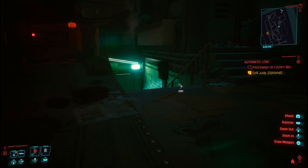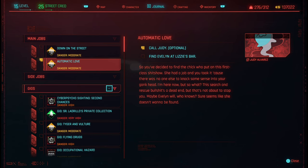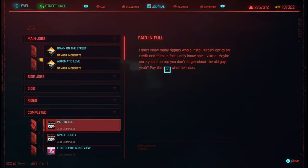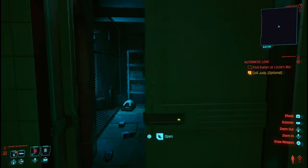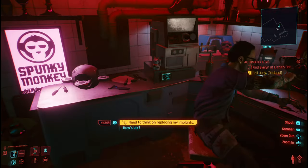You pay his loan off, which was 21,000 eddies — paid fully in the paid-in-full job. Once you've done this and paid him off, this will be the best place to get the projectile launch system, and it's going to be the cheapest way.